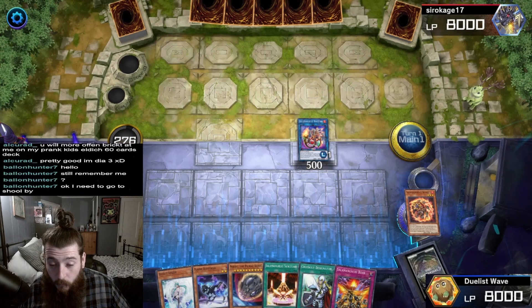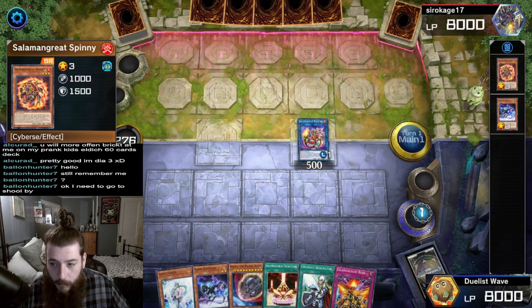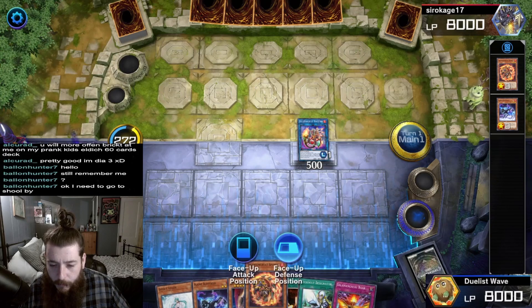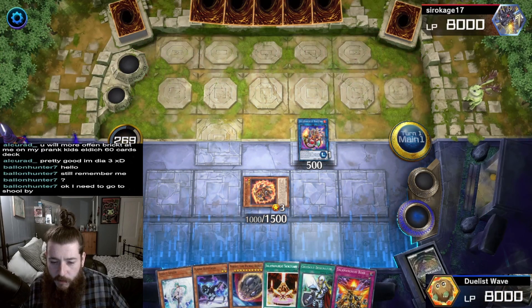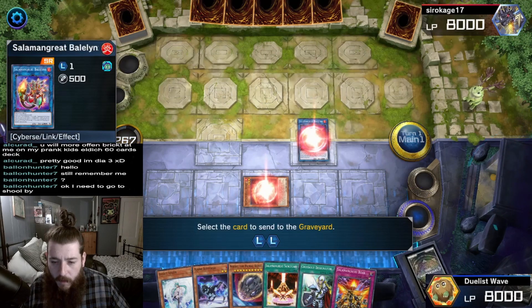Spinney's effect in the graveyard: summon it because I control a Salamangreat Link monster. The Bufferlo requires you to discard one Cyburst monster. Summon Spinney in defense position. Now we only have 2 monsters, so we are going to summon Splash Mage.